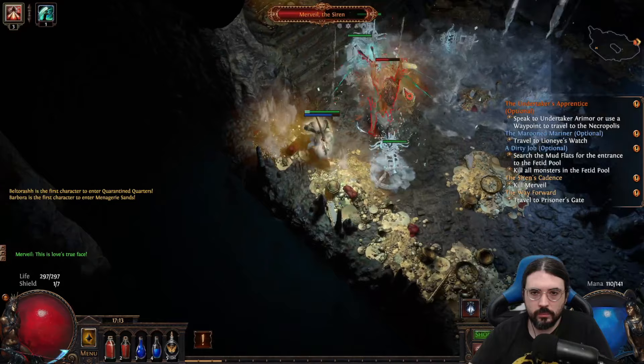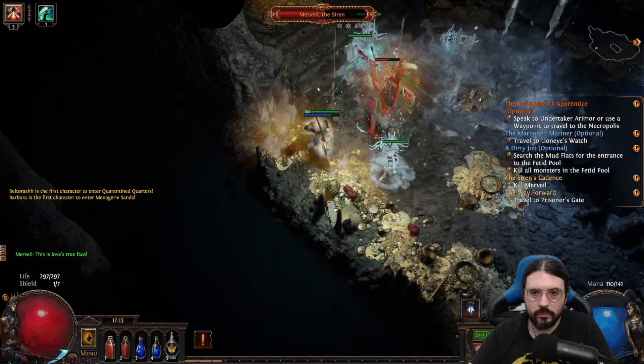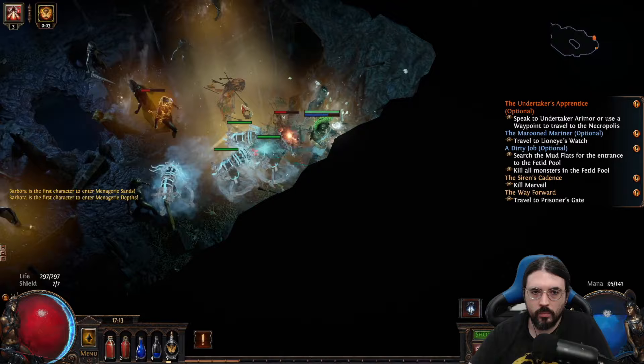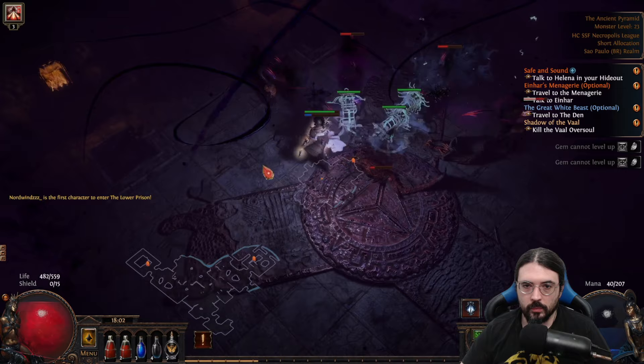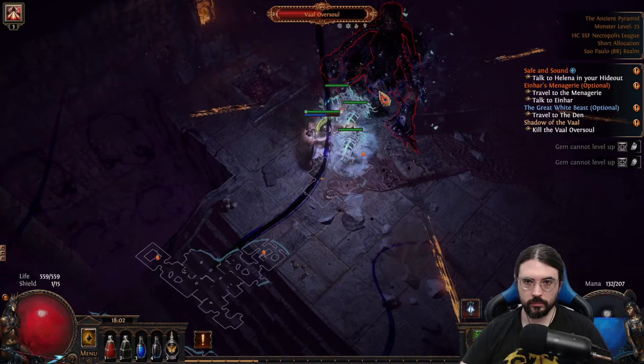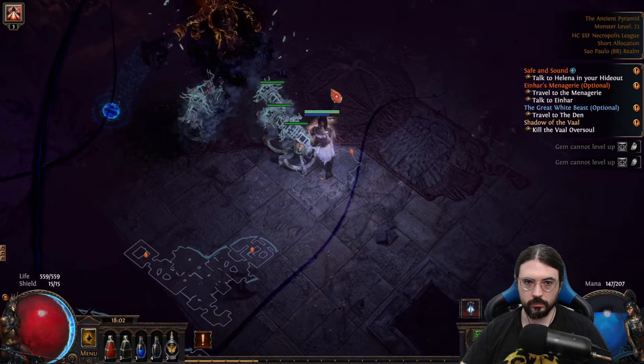The Quill Rain combined with Split Arrow and the Ballista just melted everything down really quickly. Very, very fast — like Merveil, she just died instantly. The other bosses I faced, like Brutus and Vaal in Act 2, were really easy as well. Everything was just dying. The Quill Rain gave a lot of attack speed and made it much easier with the combination of Split Arrow and Ballistas, dealing a lot of damage in the early game.